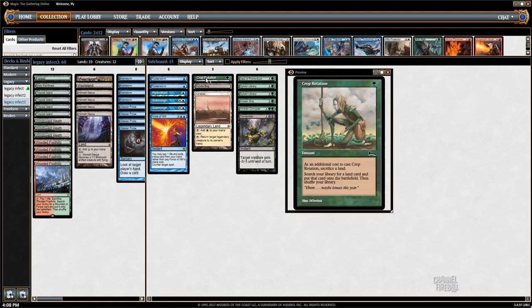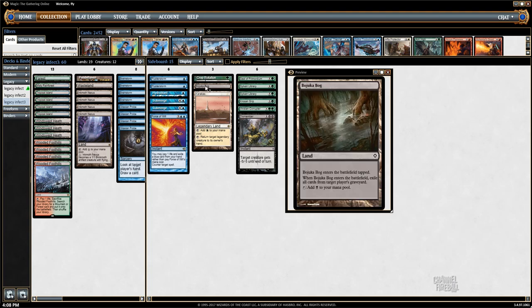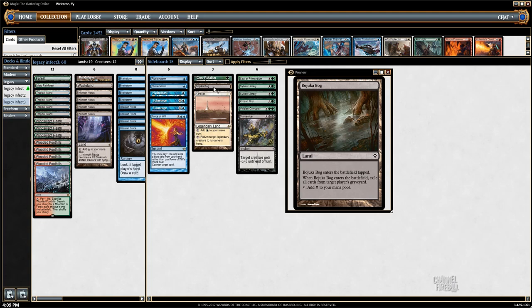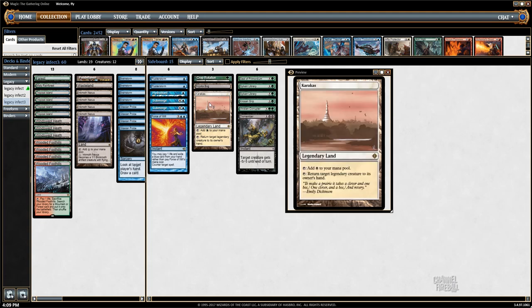Then we have this little Crop Rotation package. We have a second Crop Rotation and a Bojuka Bog, which is going to be good against graveyard decks like Dredge or Loam. So we'll have multiple Crop Rotations to tutor for our instant speed Bojuka Bog. And then we have a Karakas we can tutor for against Sneak and Show decks, Griselbrand decks, or Reanimator decks — anything that's going to make a giant legendary creature. You can even instant speed Crop Rotate for Karakas to get the Marit Lage token off the board, which is something that's come up and been kind of cool.